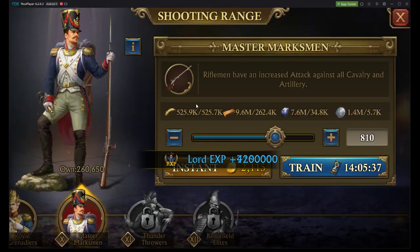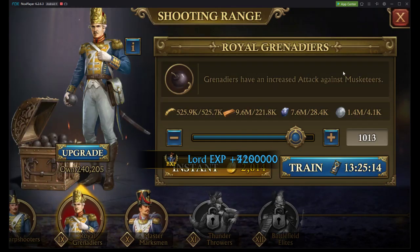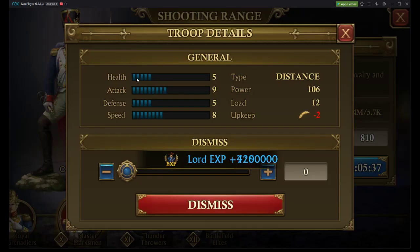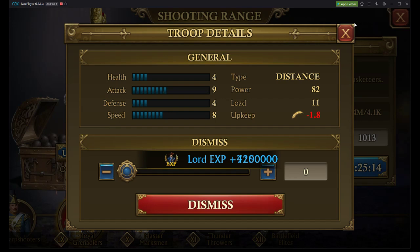There are different types of troop types within each type. Like distance — there's riflemen and grenadiers. Grenadiers have better attack against musketeers, and musketeers are your infantry. Riflemen have increased attack against cavalry, so you want to differentiate it. However, you do want more quantity of your higher tier, because your higher tier has a higher baseline statistic compared to your second highest tier troop, which will have a slightly lower baseline statistic.